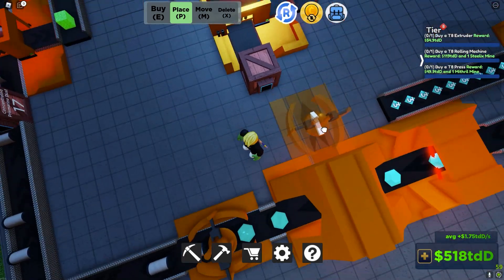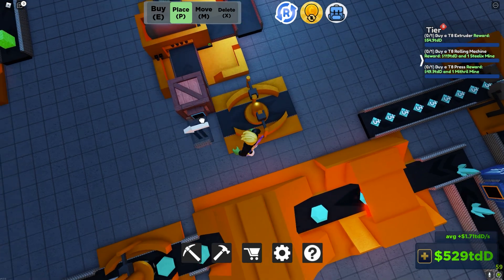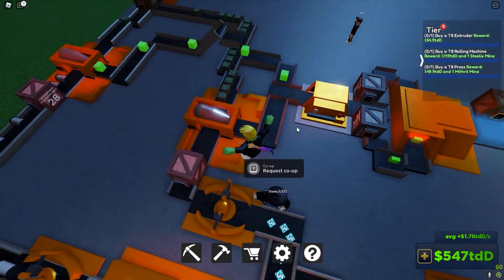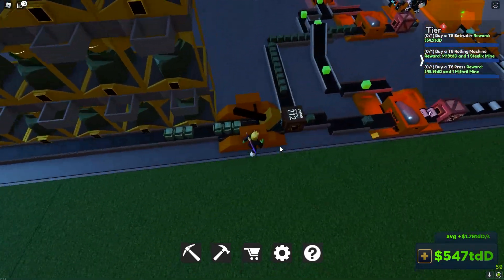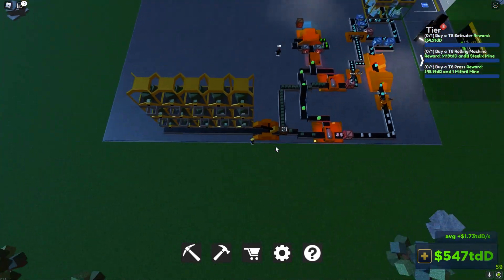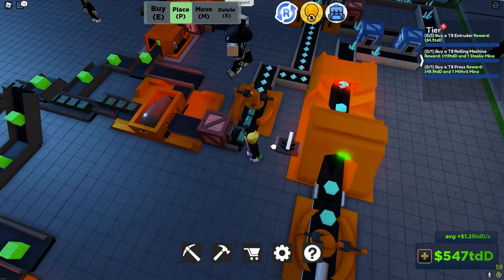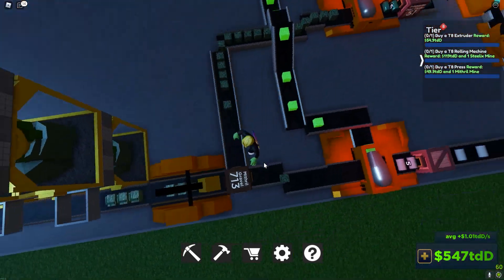We're going to change this up as well — get our mortar, put that right there. We need to change this up just a little bit. And then I also want to kind of buff up our production over on this side, and also fix this so that we're getting the full output we could be getting. Also, I know what happened — got to do that, not sure why, but that's just a thing.